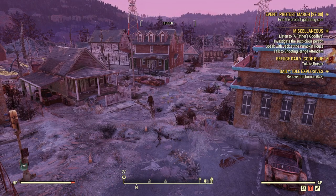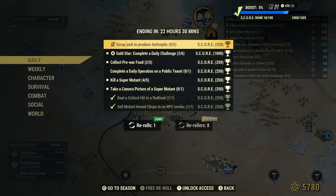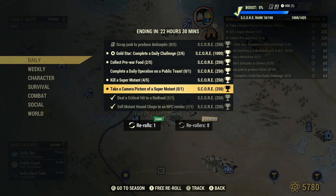Welcome to Fallout 76. This is Jim. Take a camera picture of a Super Mutant — one for 250 score. First things first, you need to have a Pro Snap Deluxe camera in order to complete this daily challenge. The second thing you need is to find a good spot for some super mutants, which I have many videos of.